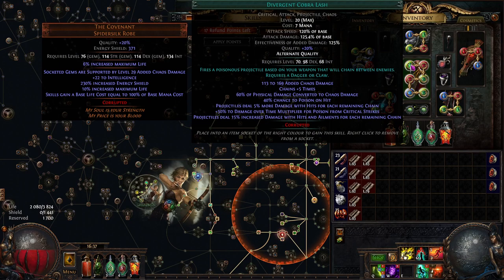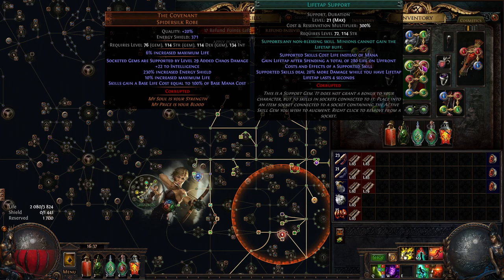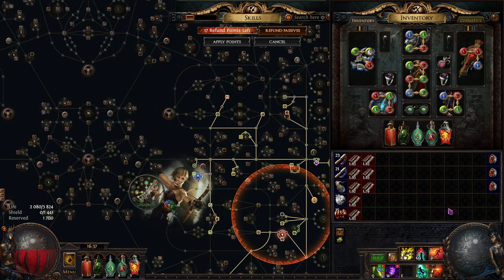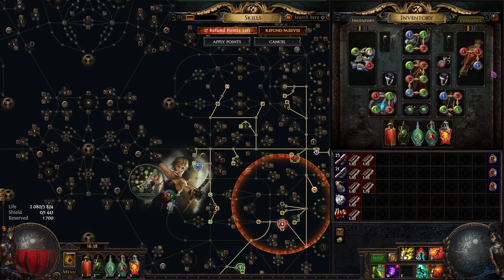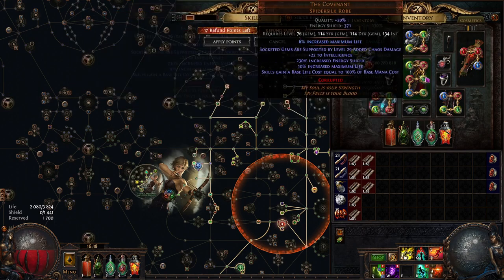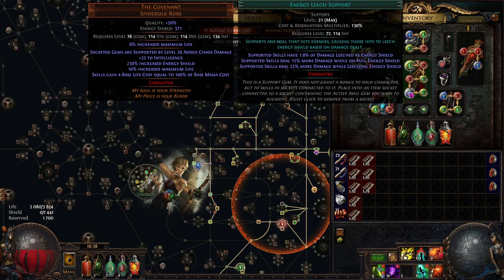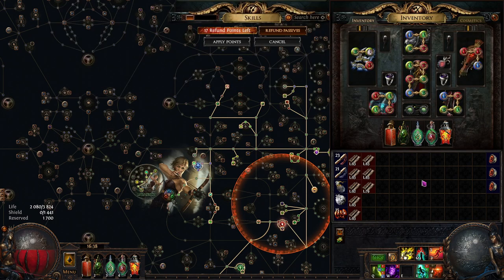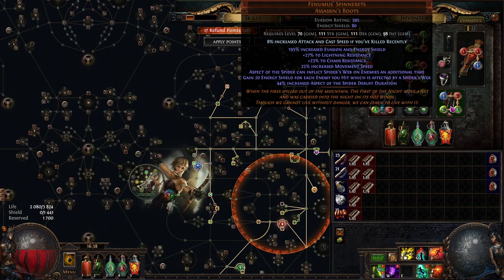For gem links we have Divergent Cobra Lash — level 21 is better but I didn't want to spend that much currency. We use Life Tap Support because we can't sustain mana in this setup, so all our links use Life Tap, reserving mana to zero and using energy shield for Everlasting Sacrifice. Other supports are Awakened Void Manipulation, Cruelty, Energy Leech, and Wild Toxins — because we apply poison on enemies, increasing hits while the enemy is poisoned. Get Wild Toxins level 21 even without quality, as it gives 5% more damage over level 20.